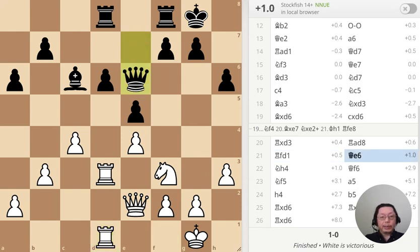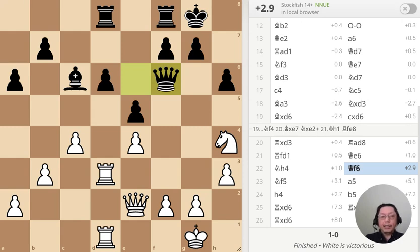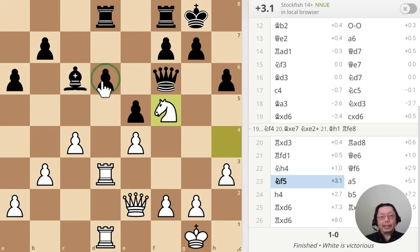The double rook here is very strong, especially targeting the backward pawns right here. The pawn supports that, making it very strong. The knight positioning is good. The queen tried to do something, but it's useless — queen versus knight. Right now this target is attacked three times: once by the knight and twice by the rooks. That's being attacked three times, so this is a very strong move — and you can tell it's plus three.